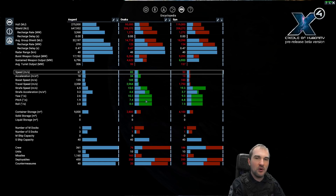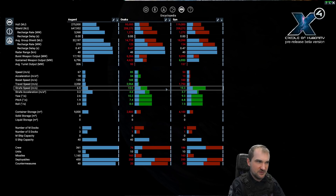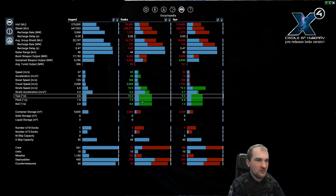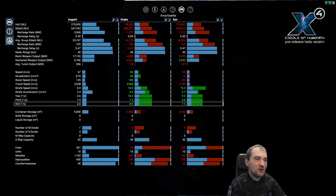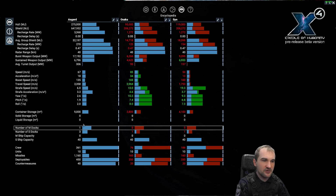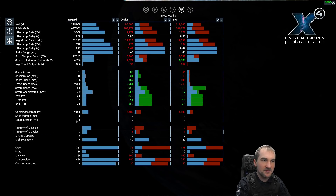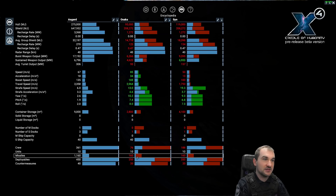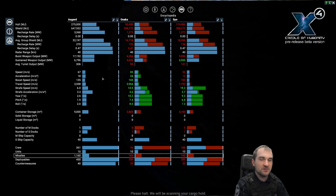The Osaka is the most agile in almost all categories, although the SYN has a very high strafe speed. Even yaw, pitch, and roll for Osaka and SYN are almost comparable against each other — way better than the Asgard, of course. The Asgard has one M-class dock and three S-class docks; the Osaka and SYN each have one S-class dock. Missiles are the same for Osaka and SYN. So those are the three attack-class ships.